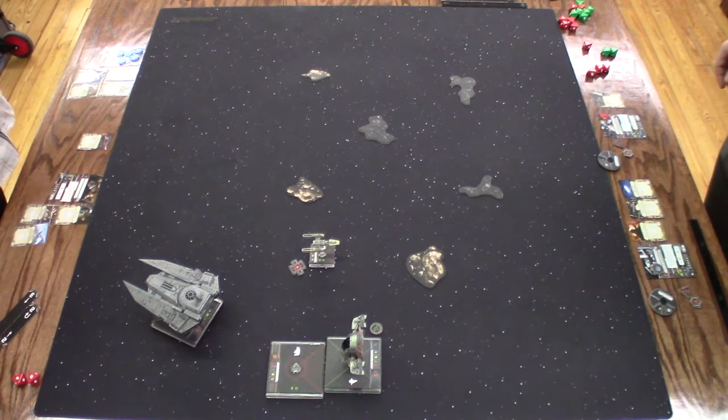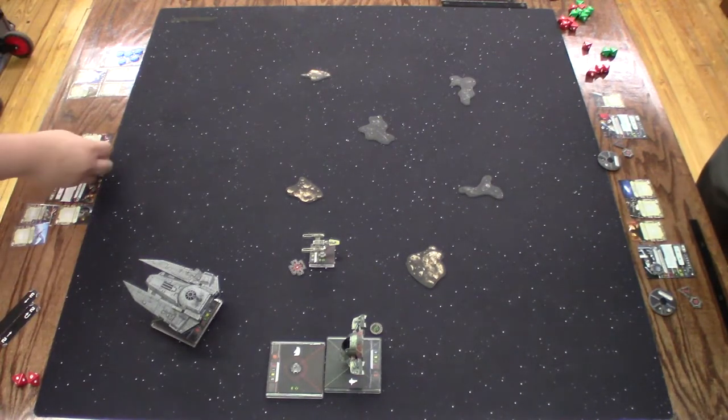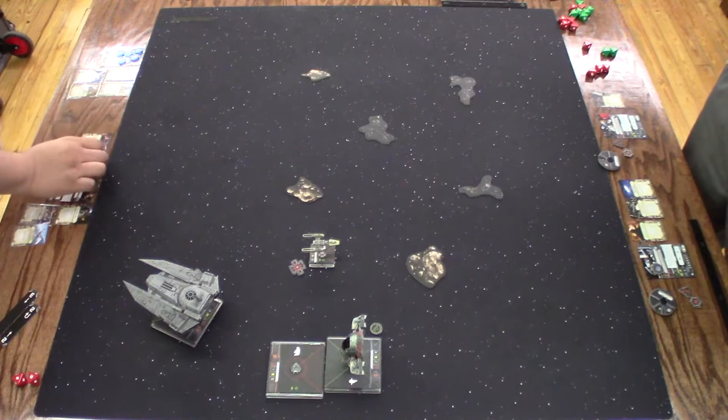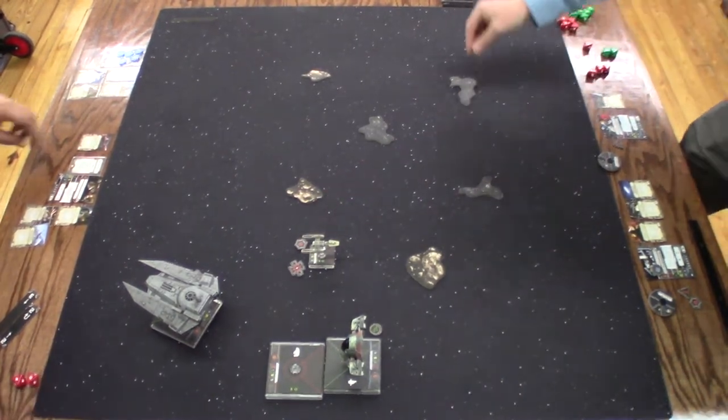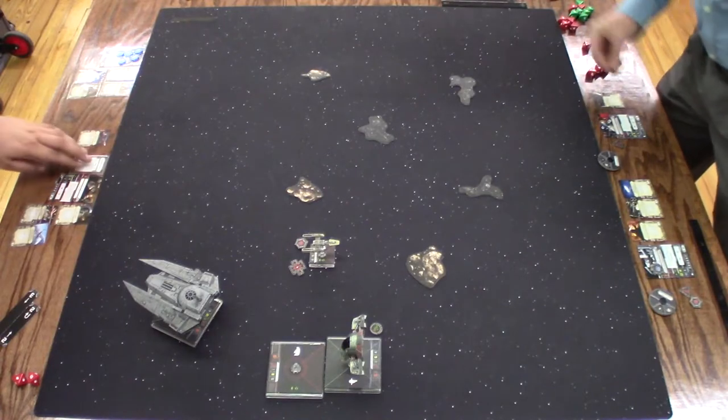So during the planning phase you cannot be assigned a straight maneuver. When revealing your maneuver, flip this face down. So he's critted. You got plenty.